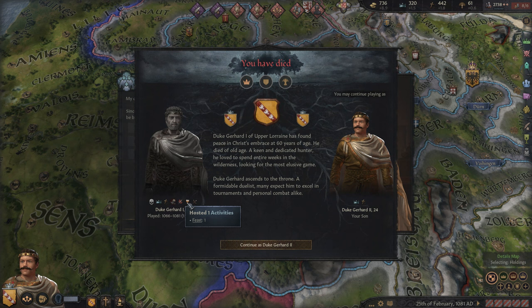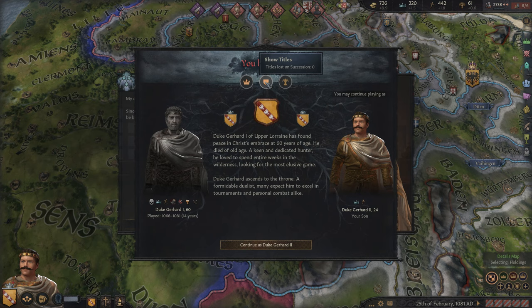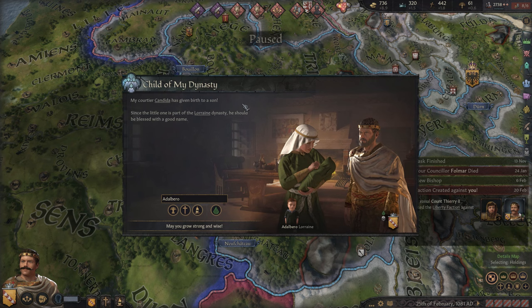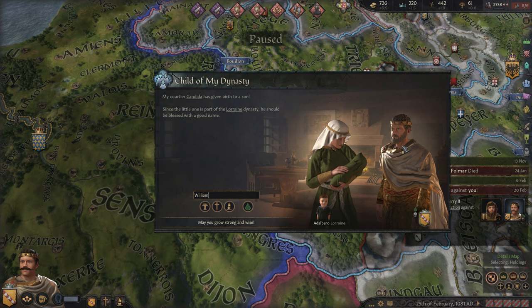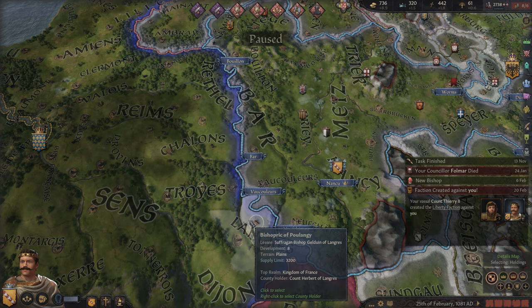We had two offensive wars and one defensive one, which was that rebellion. We had one feast — that was the only activity we threw. And it looks like we had a son born right as we died — wow. So now it's up to our new character, our former character's son, to name him. I think we'd name him William — after our father's good friend, Duke William the Bastard. May you grow strong and wise, young William. He'll have to take care of his younger brother now. He's very handsome — he got that from his mother. And of course we have our own son, Gerard. Our dynasty's looking a little bit stronger with two males just recently born.